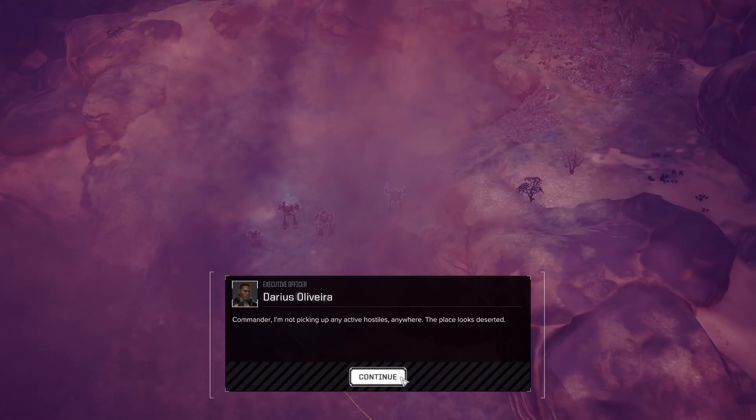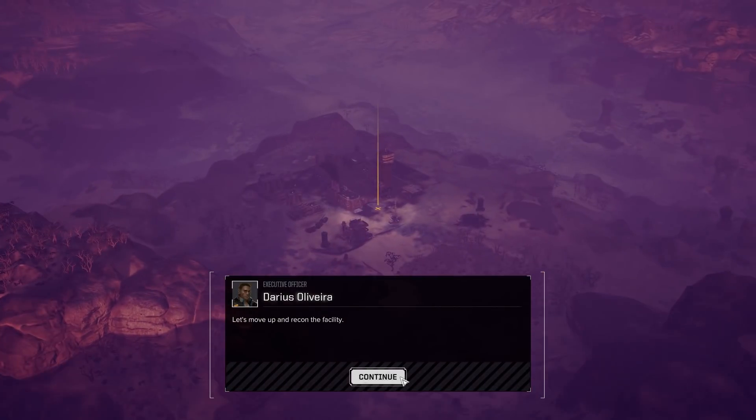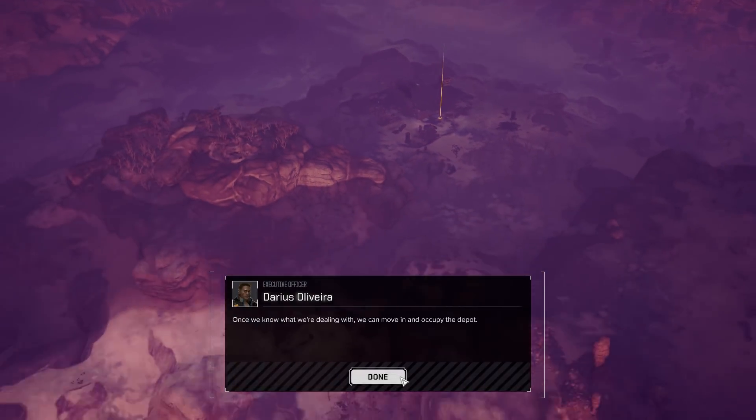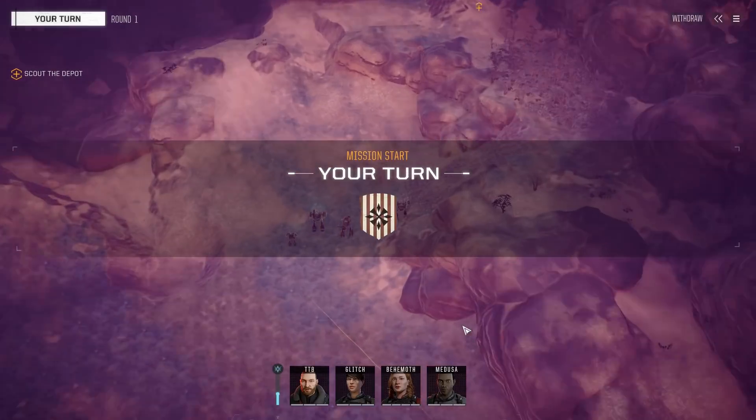Commander, I'm not picking up any active hostiles anywhere — the place looks deserted. Let's move up and recon the facility. Well, Darius, let's do that. Once we know what we're dealing with, we can move in and occupy the depot.